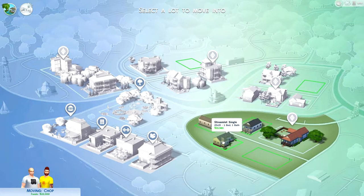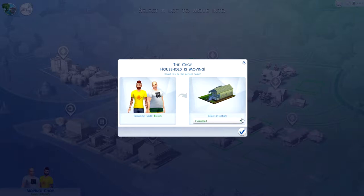Just pick one you like - it doesn't matter if it only has one bed, because we can just buy another bed and chuck it in the room. Just whatever one takes your fancy, and whatever spare cash we've got we can use to buy stuff. Furnished or unfurnished? Maybe furnished - yeah, let's get some furnishings in there.